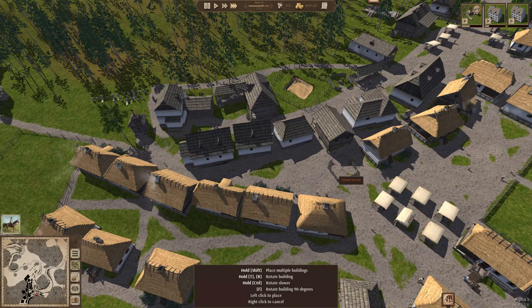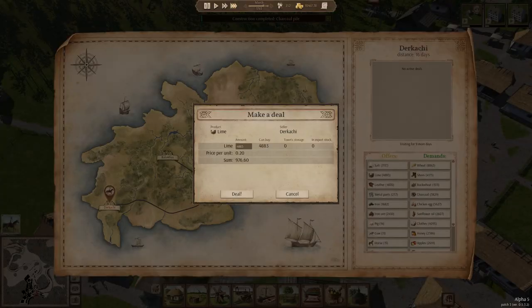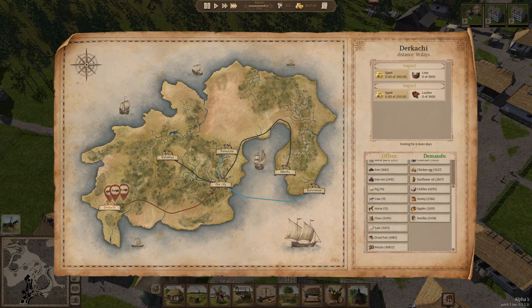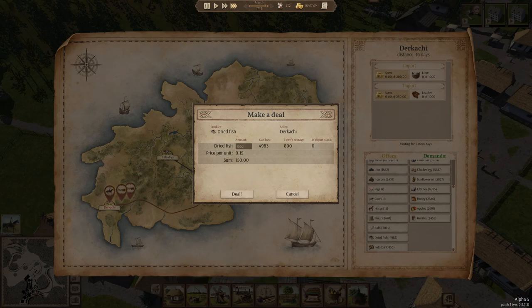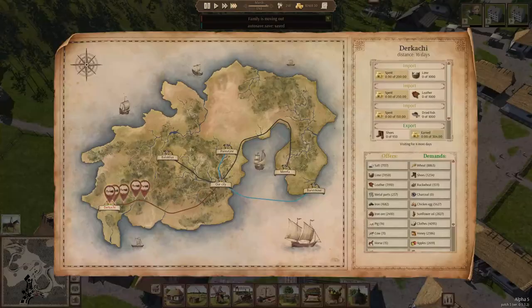Here we go, this is like the perfect spot. Actually we can put two of them here — oh of course we can't, it's uneven terrain. Don't leave, my friend — we're going to buy something. What do you have for me? Salt, lime — let's buy a thousand lime. Let's buy a thousand leather. Let's buy a thousand fish. And then please tell me we can sell something — 950 shoes! Look at that, $304.